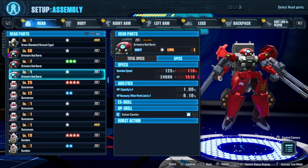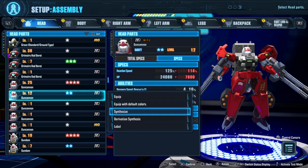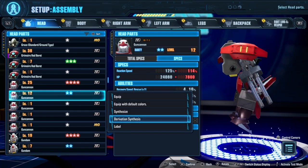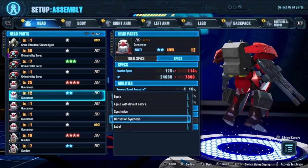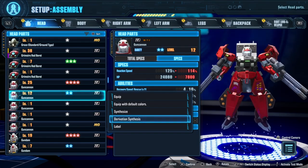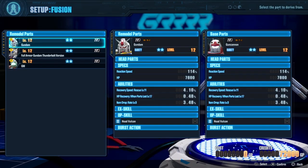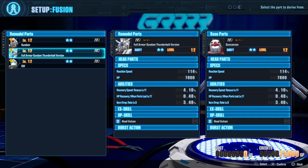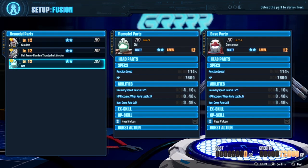The second form of synthesis is Derivation Synthesis. This is a way to acquire different parts you might not have by transforming a part you already own. Let's take our friend the Gun Cannon for example. Every part is going to have its own recipe and derivation paths. The Gun Cannon head can turn into Gundam, Full Armor Gundam Thunderbolt, or GM. It will retain the same level and the same traits but become that different head instead.